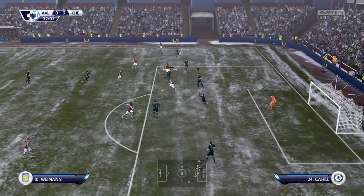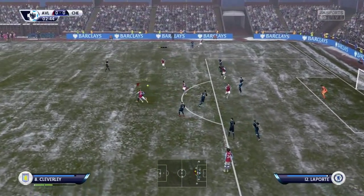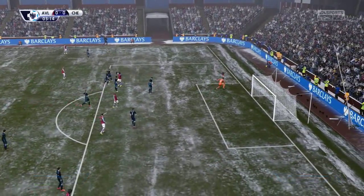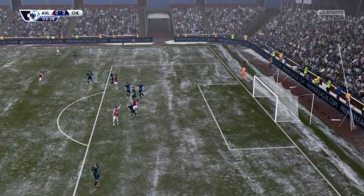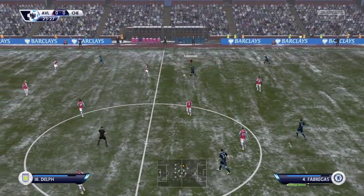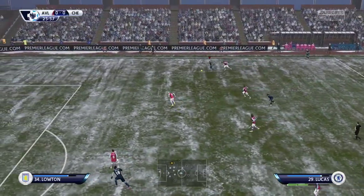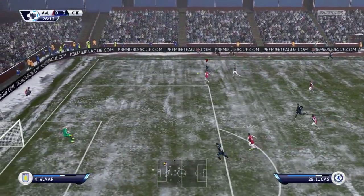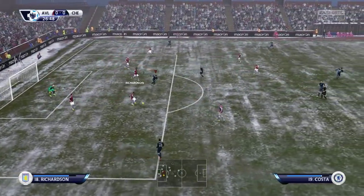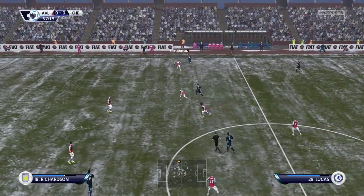Aston Villa away in the snow - definitely not the easiest of fixtures by any means. Aston Villa away has been a fixture where Chelsea have fallen foul to a few horrible results in the past few seasons, most notably a couple of years ago where we conceded two very late goals. I think it was 3-2, or they came back from 3-1 down to equalize 3-3 - I genuinely can't remember. All I know is I hate going away to Villa Park.